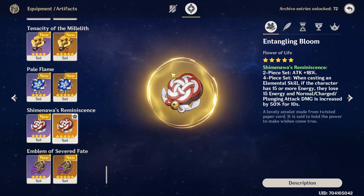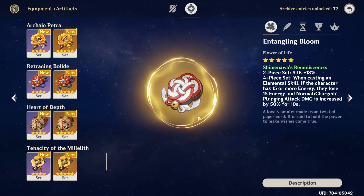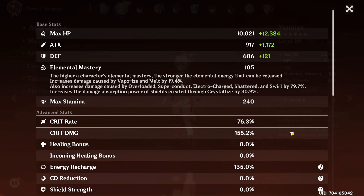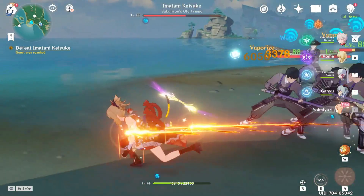A copium option is 2-piece Crimson plus 2-piece Shimenawa's — you get pyro damage bonus and attack bonus, and this set is easier to farm than Gladiator's, so it can work if you don't have anything else. For stats, nothing different from a regular DPS: you're looking for crit rate, crit damage, attack percent, and a pyro damage goblet. Always try to balance your crit rate and crit damage — a minimum of around 50% crit rate is recommended, and stack as much crit damage as possible once you're over that threshold.